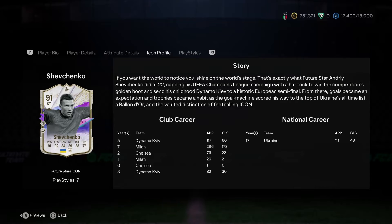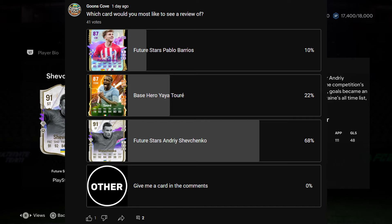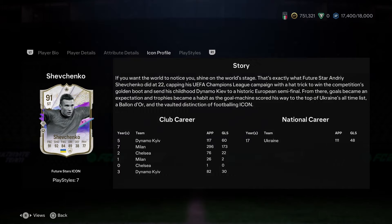All right folks, the votes are in and today we are looking at Andrey Shevchenko. He got this Future Stars promo card for when he got a hat trick with Dynamo Kyiv, and he was 22 years old.